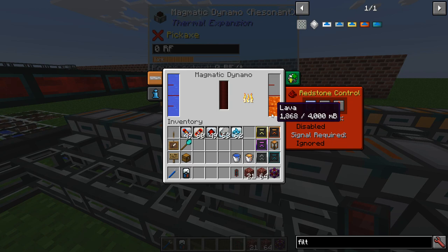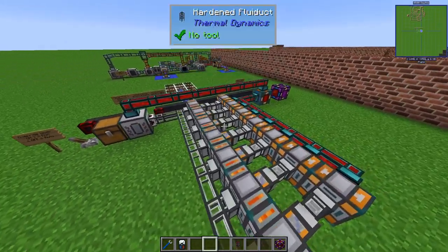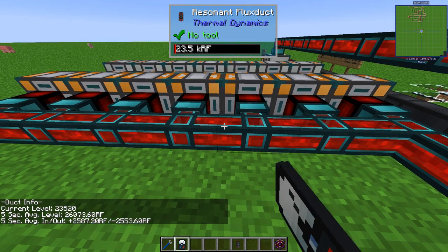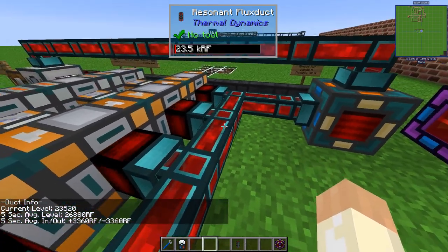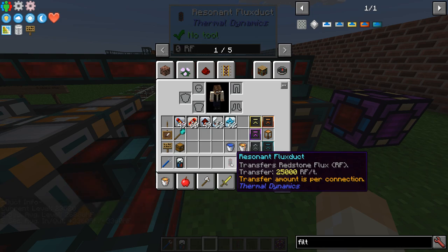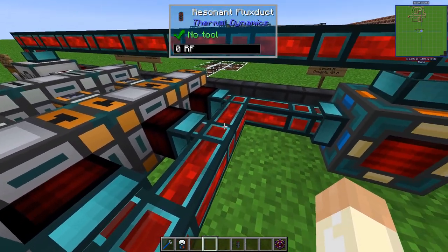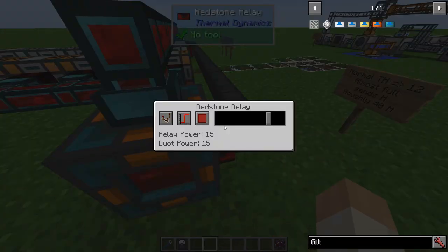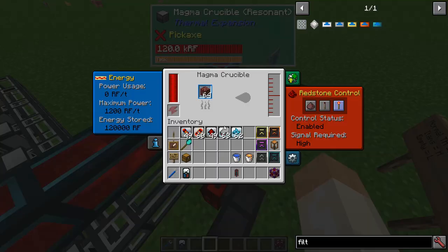If you have any questions on this setup — for example, how much it produces — well, if all seven dynamos are running we should be around 3360 RF per tick. Keep that in mind: I'm using the highest tier of flux ducts, which means 25k RF/t capacity. If you have a lower tier, just make sure you can handle the 3360 RF/t output.